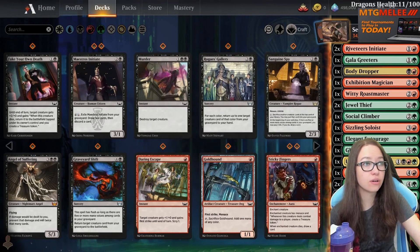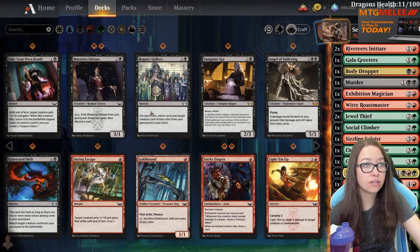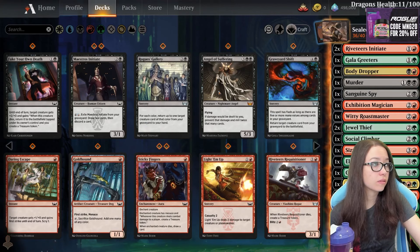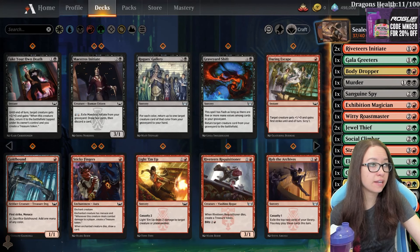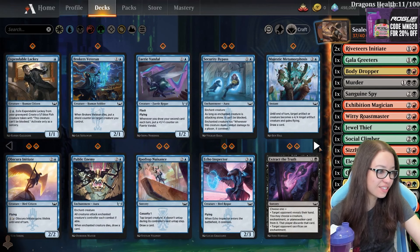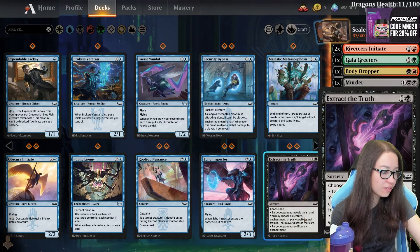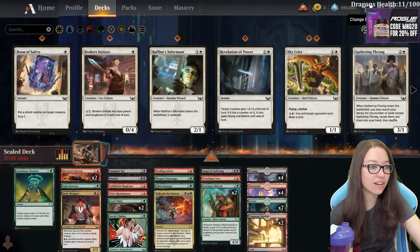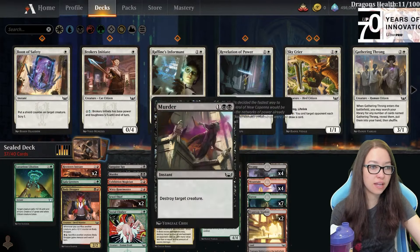Hound was only so-so. Then we've got Murder, Sanguine Spy, Suffering Angel. It's kind of sad - our black is just not very good. The cards that we want to play are kind of like double black - the Suffering Angel, the Murder.